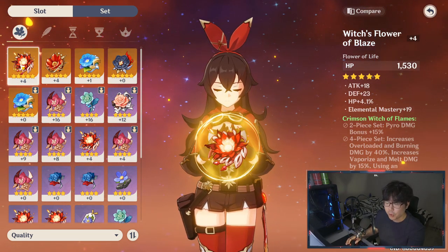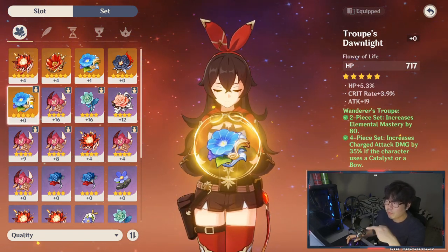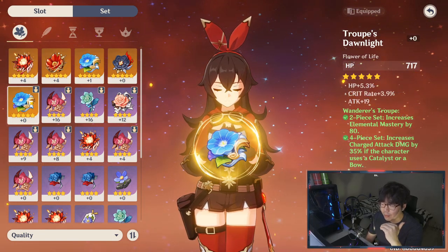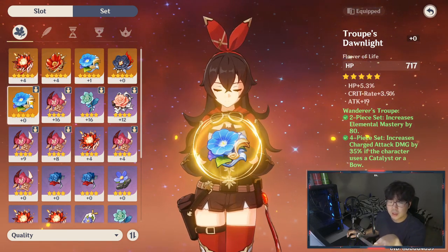So let's talk about Klee's artifacts. The Wanderer's Troupe set is pretty good — the two-piece bonus gives elemental damage, but look at the four-piece: it increases charged attack damage by 35% if the character is a catalyst or bow user. Everything I'm talking about has been sim-crafted, and I've talked to the person who runs the calculations. This is a great option for Klee.